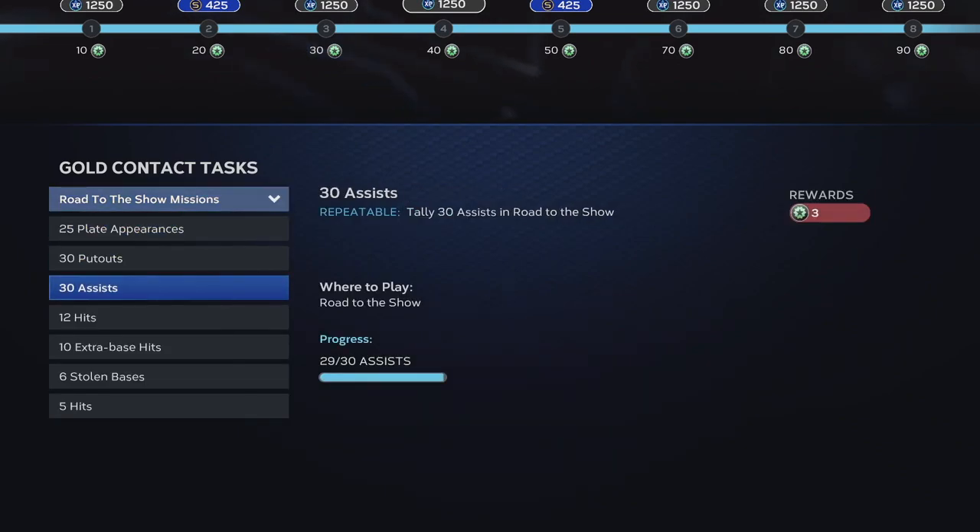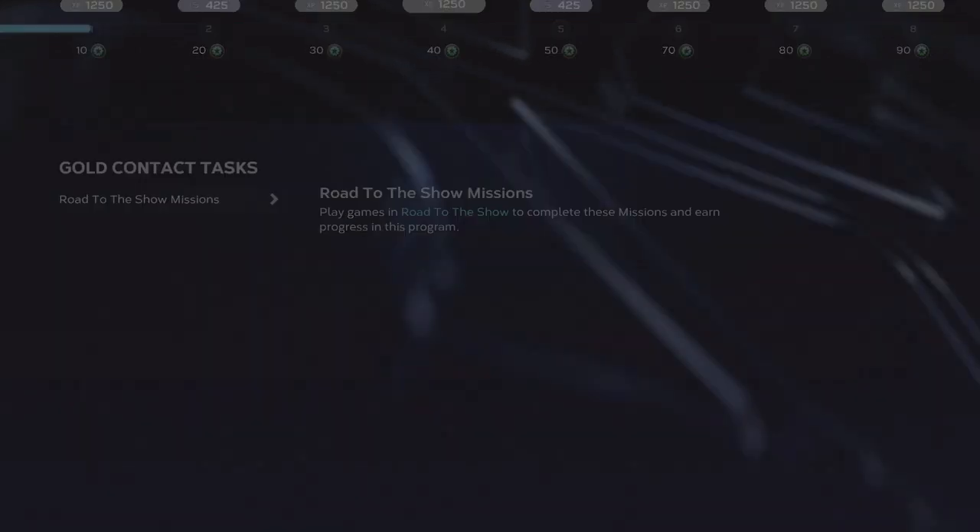I'll go in and show you guys. 25 plate appearances, 30 putouts, 30 assists, 12 hits, extra base hits, stolen bases — things like that are going to get you closer to your goal.